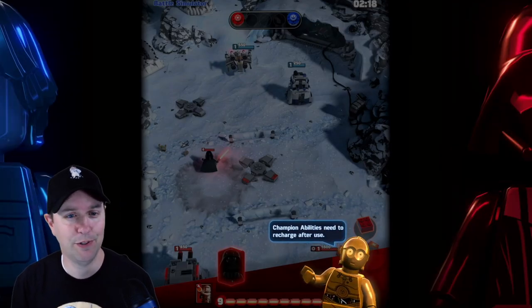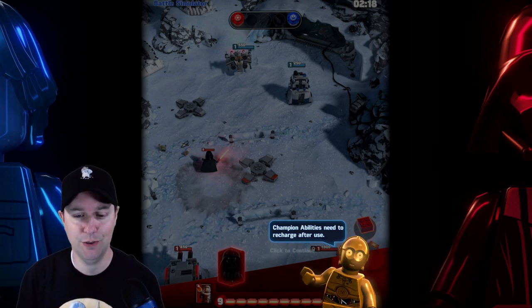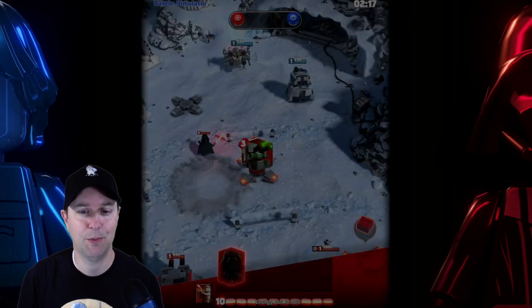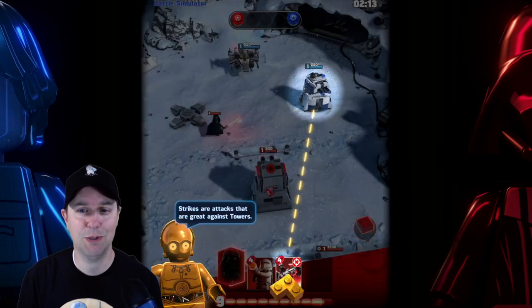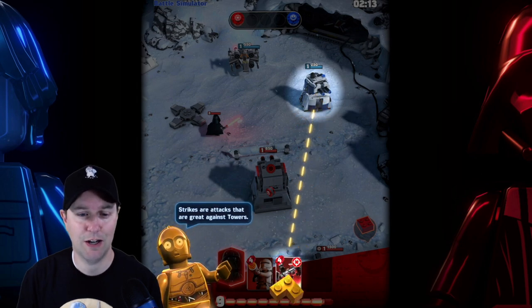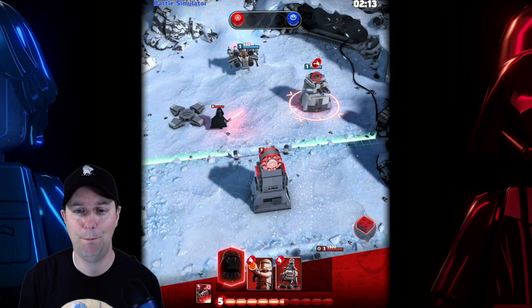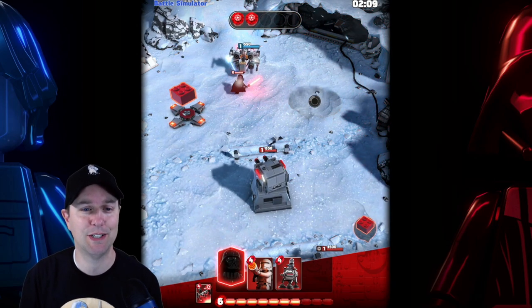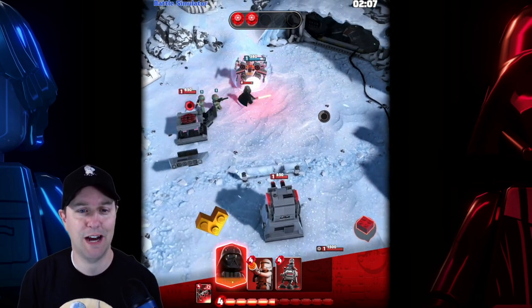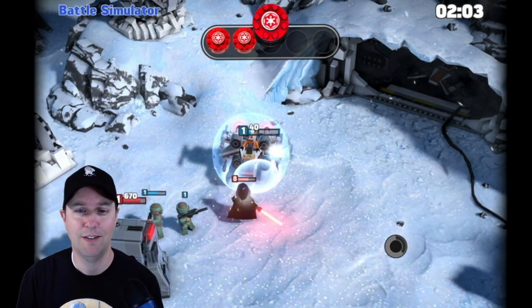If only Darth Vader had stayed on the moon of Endor. Champion abilities need to recharge after use. Build another little cannon. He's headed up towards the X-Wing back there. Strikes are attacks that are great against towers — we're going to TIE bomb attack this dude. Boom! It just crumbled into pieces. Build another little tower up here. Take that, rebel scum.